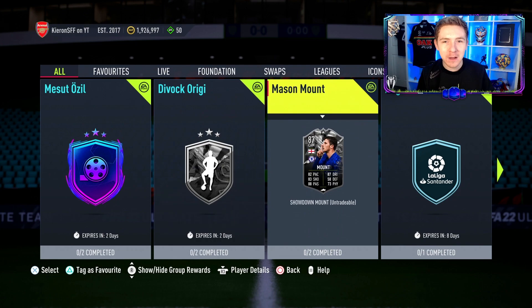Today's content in Ultimate Team is a showdown. We've got Divock Origi vs Mason Mount, and in this video we're obviously going to focus on the Belgium forward.